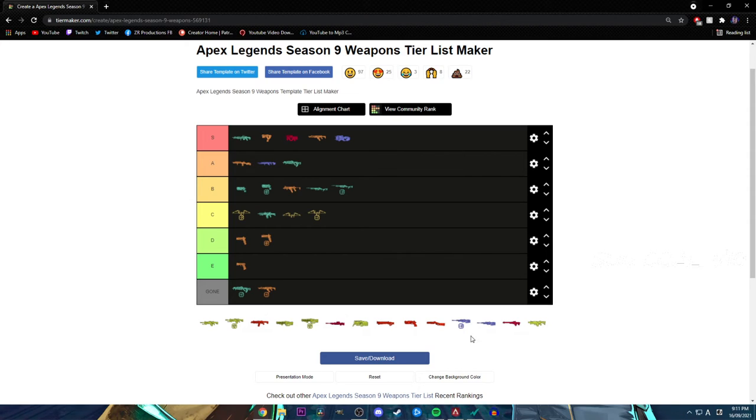The Sentinel — C tier. It can be good when you charge it up. Obviously the Tempo version is a bit better because it shoots quicker. But the Sentinel could be a fucking awesome gun or it can also suck. Maybe top of C tier — it's better than the bow. I think that's very fair.